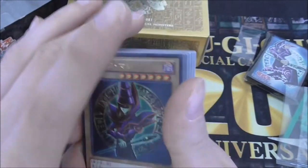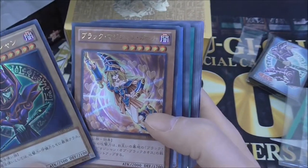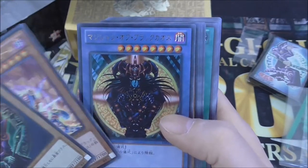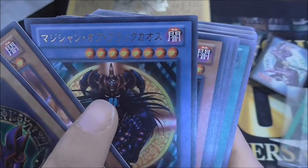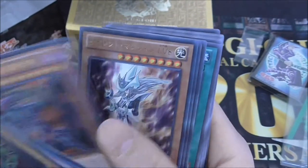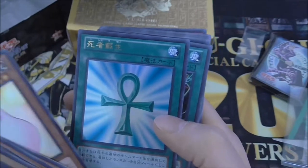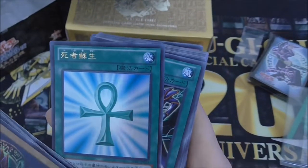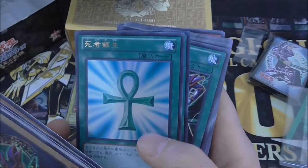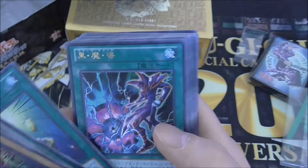First off you get a third artwork of Dark Magician — the Legend of Blue Eyes artwork — then you have the third artwork for Dark Magician Girl, the one we got in the tin. Then there's Magician of Black Chaos — just up there if you can't see, there is a very faint pentagram that was changed. We also have Silent Magician Level 8, Silent Swordsman Level 7, Marshmallon, and Monster Reborn as an ultra.